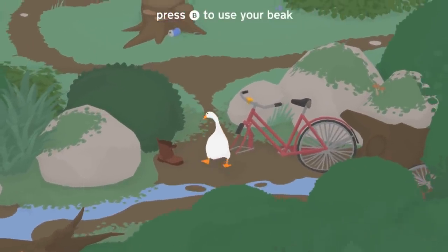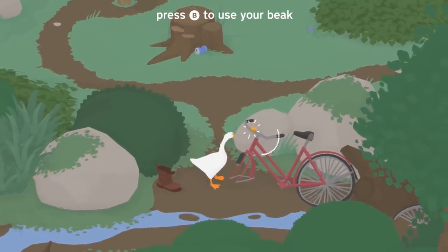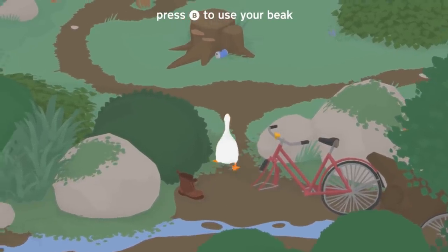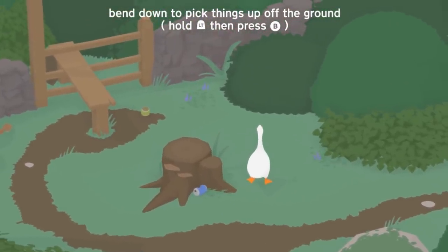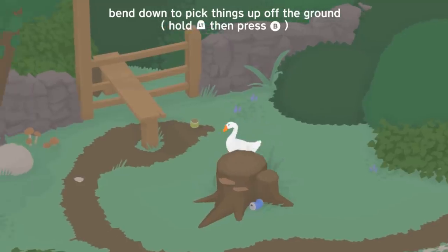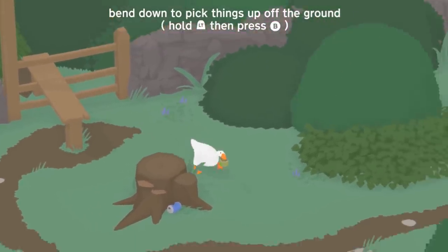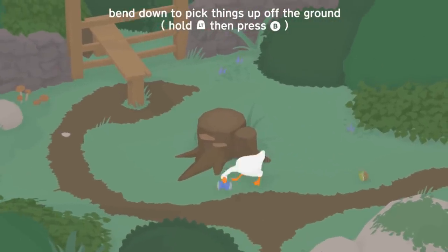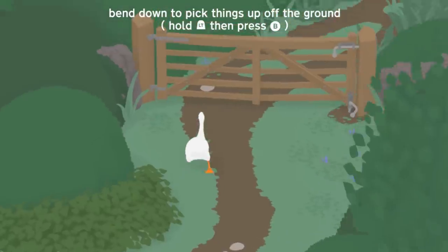Press B to use your beak. Oh, nice! Ha ha ha ha! That's awesome! Alright then! Bend down to pick things off the ground — hold left trigger, then press B. Oh, I see! Nice! There's a can right there. Okay, so that's how you do that. Good to know, I guess.